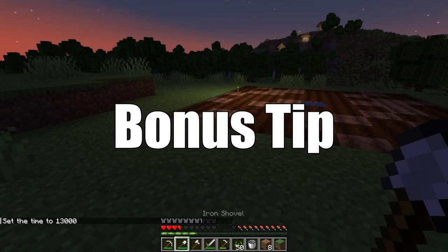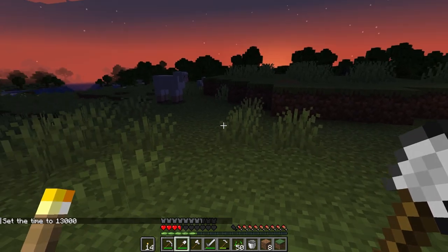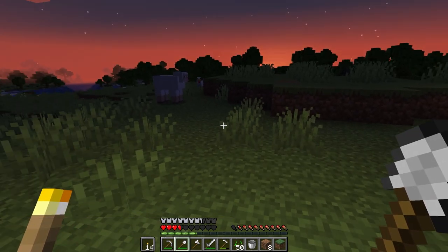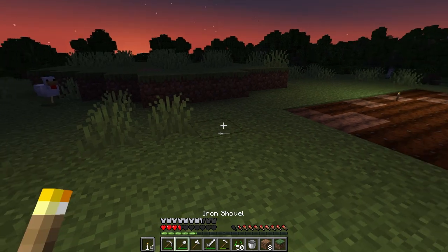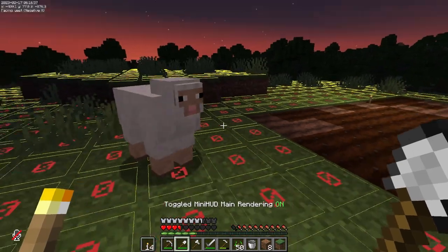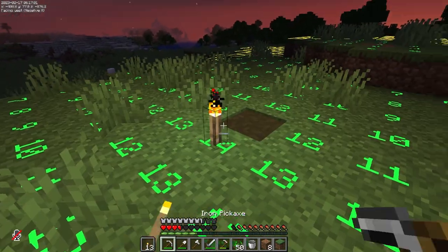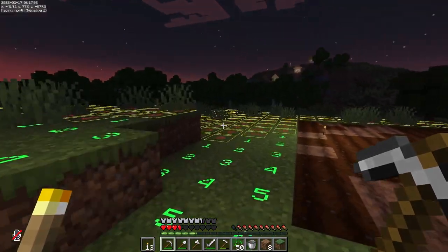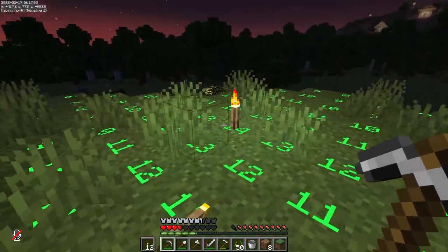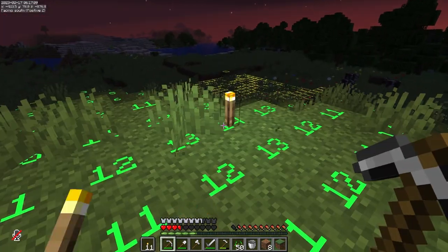Bonus tip — a bonus tip for Java users. There are two mods that can really enhance your torches if you use them. First is Optifine, which will cause a torch to emit light even when you have them in your hand. The second is Mini HUD, which gives you an easy-to-read display of light levels at the current blocks. This makes it easy to get the most out of your torches.